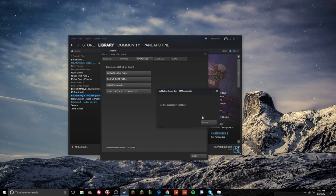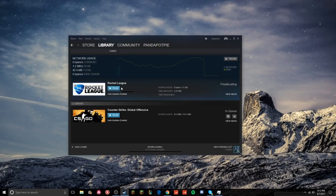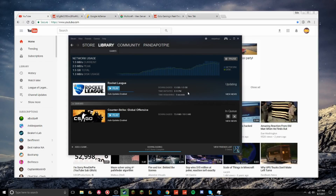After that, it'll tell you if you have all the files or not. If not — which is what I'm guessing happened to me — it'll update whatever files you're missing, which is what it's doing now. When it's finished, just go ahead into Rocket League and it should work.